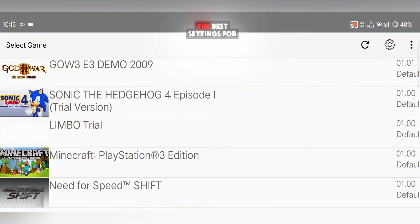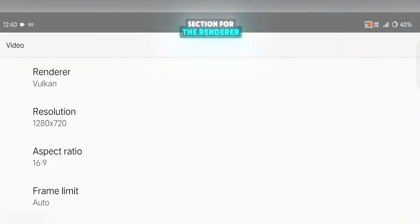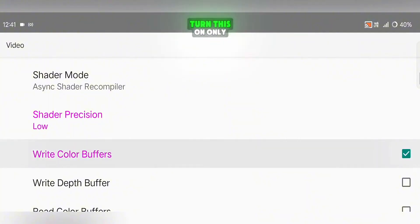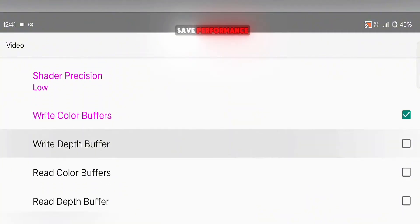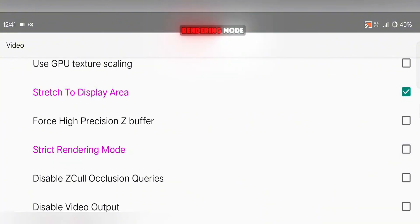Next, let's talk about the best settings for smooth performance. Go into Settings and open the Video Settings section. For the renderer, make sure to select Vulkan and set the resolution to 720x480. Under Shader Precision, select Low. There's also an option called Right Color Buffers — turn this on only when you're playing God of War 3; otherwise, keep it off to save performance. Scroll down a bit and turn on Stretch to Display Area while turning off Strict Rendering Mode.